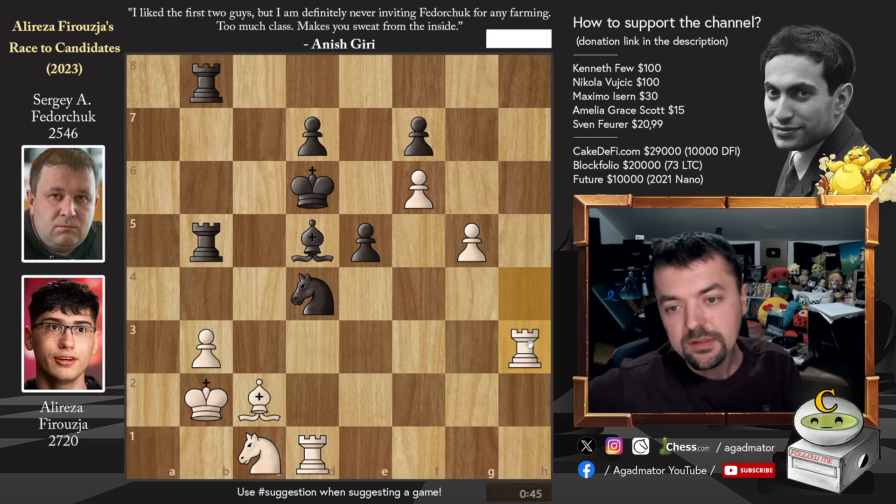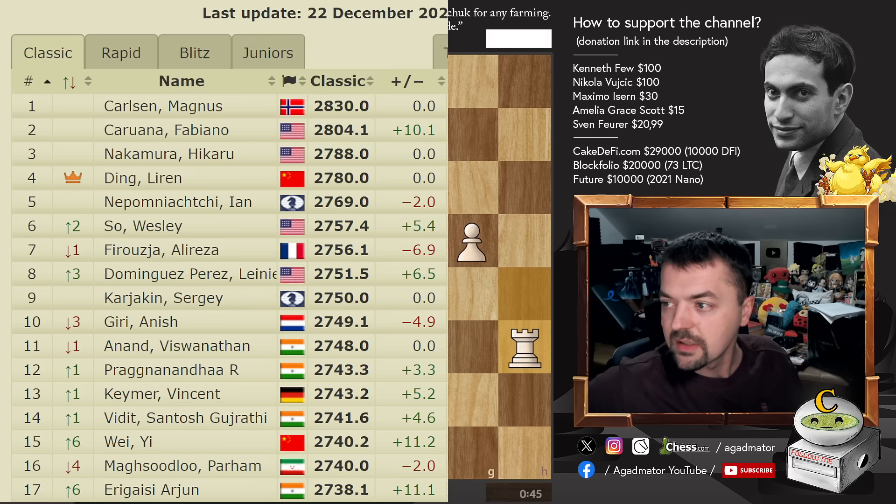Sergei is completely winning here, but you still have to play many good moves. Once he improves his position with something like King to e6, he can safely capture on c2 and will have a winning endgame. But as this is Alireza's race to the candidates, it didn't go all that well for him — he finishes with 5.5 out of 6. And Wesley now again overtakes him in the rating list: Wesley is on 2757.4 and Alireza is on 2756.1.